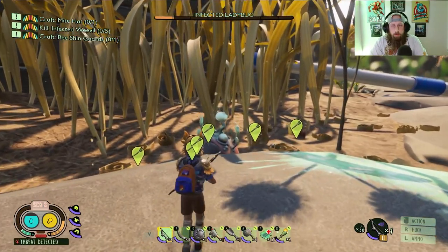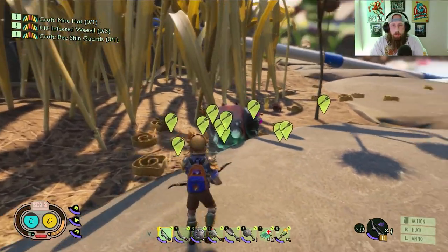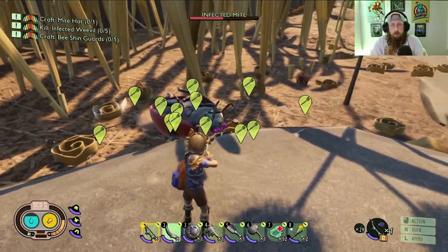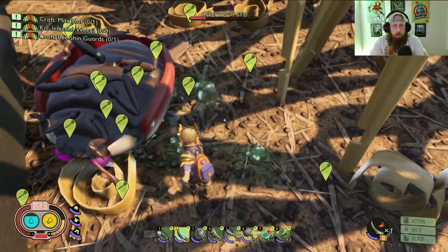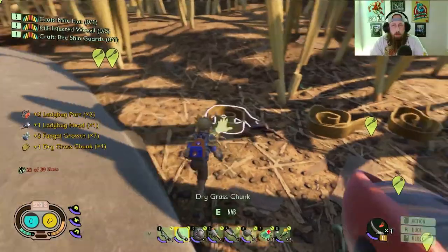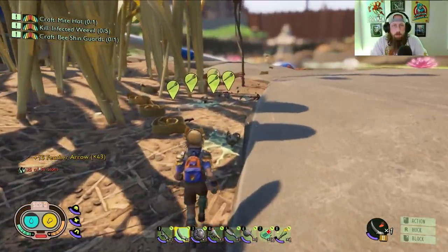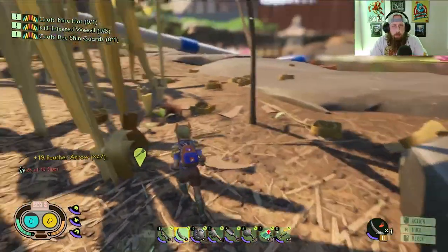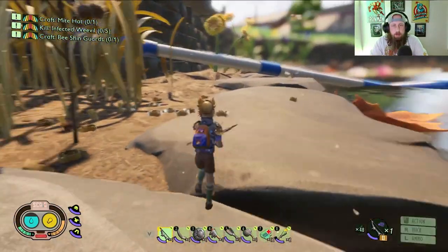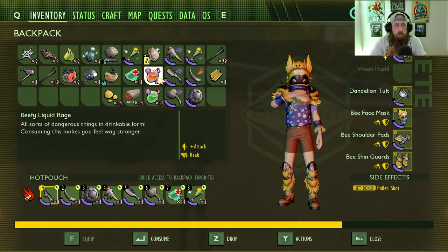It just takes forever — dropping 20 arrows, spiderlings are out, got a mite over there. Not messing with you guys. The only reason I carry the dagger around. How many arrows are we at? We're at 48, so we've lost about 10 arrows. Let's get a little heal and throw a liquid rage on as well.